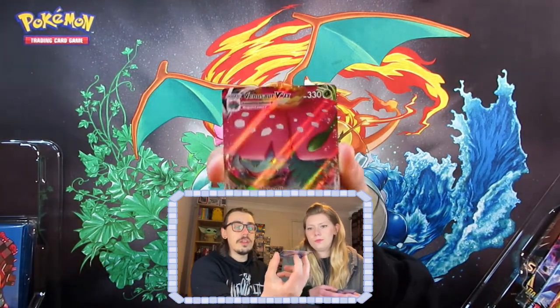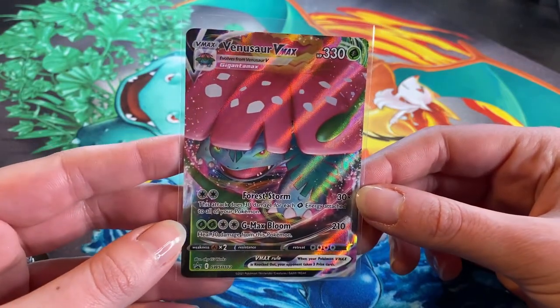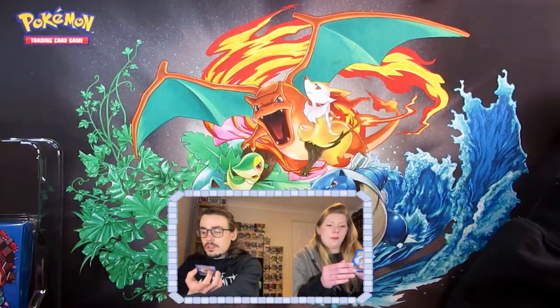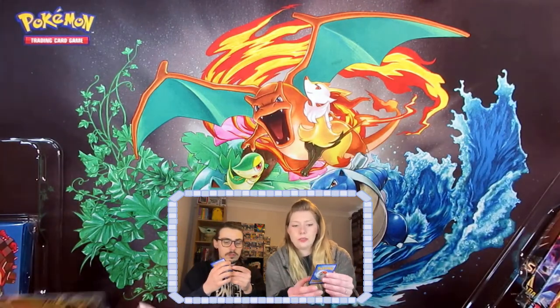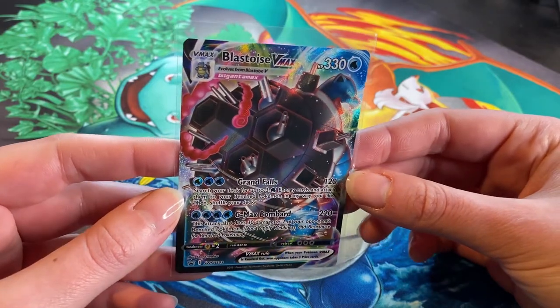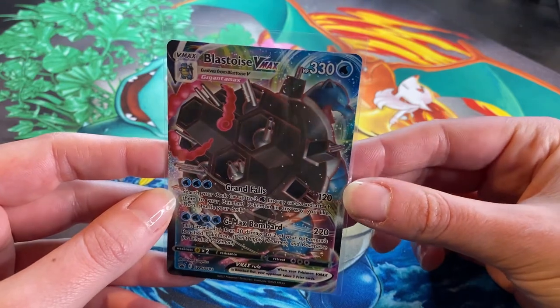Okay, I'm gonna show the dudes and dudettes. This lovely Venusaur V-Max promo - look at that, it is very nice. It's the same as in the Japanese version; we've got a V-Max box back there with these exact ones and the Charizard. So: Forest Storm does 30 times damage for each grass energy attached to all your Pokémon, and G-Max Bloom for 210, heal 30 damage from this Pokémon. And this Blastoise V-Max - he's got like guns on his shell! Battleship! Grand Falls for 120 and G-Max Bombard for 220. That looks awesome!